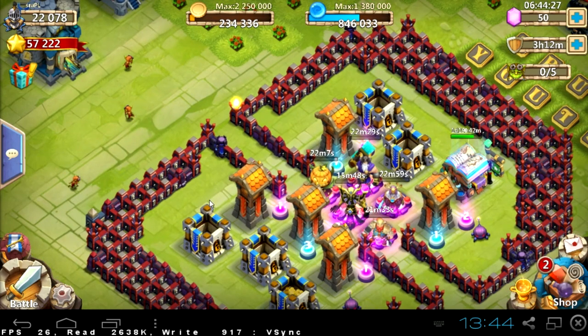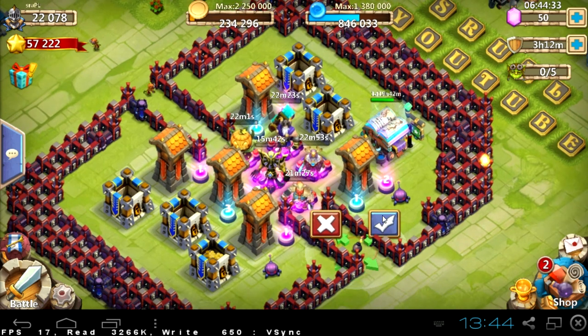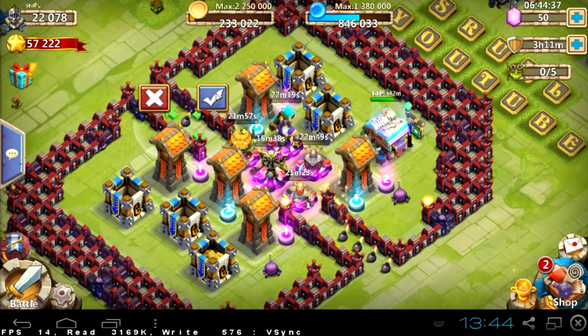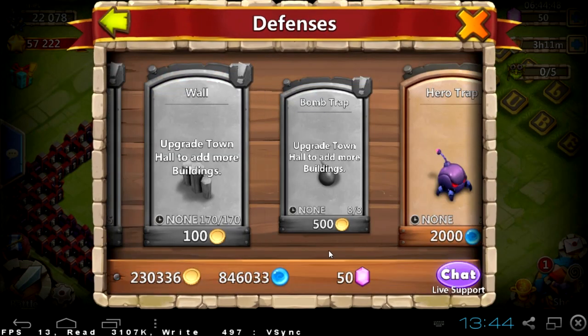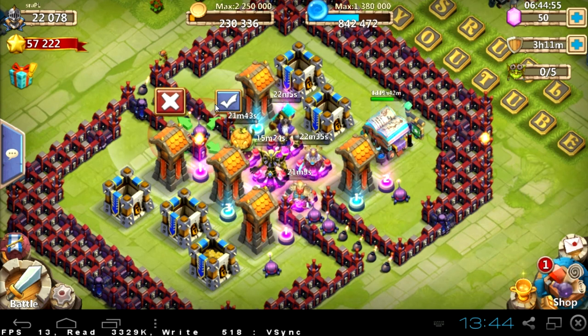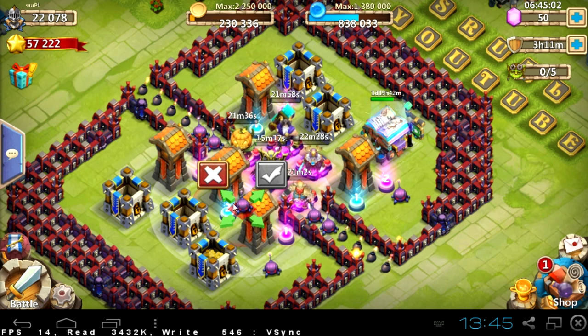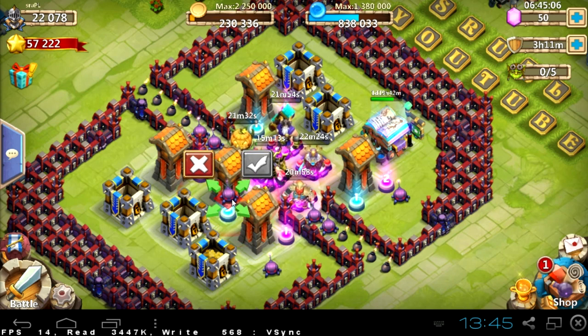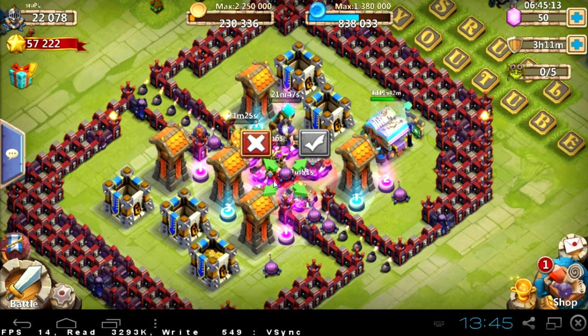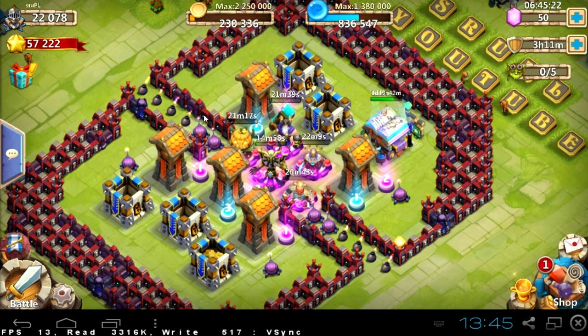It's not worth it for me to farm this wave. Why? Because I don't have a Grizzly Reaper, I don't have a Spirit Mage, and I don't have a Cupid. These heroes are very important: first, they are flying; second, they have range; and last, their skills. Grizzly Reaper kills multiple targets, Cupid increases the energy of all your heroes, and Spirit Mage also targets multiple targets.